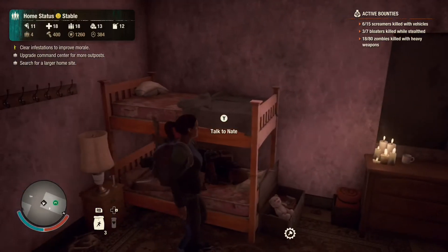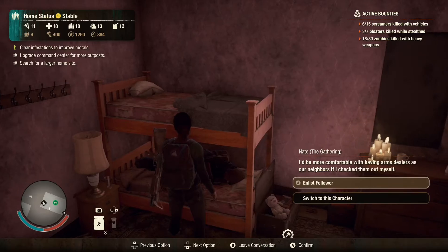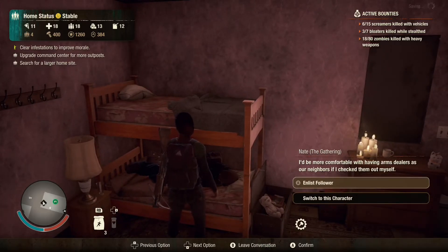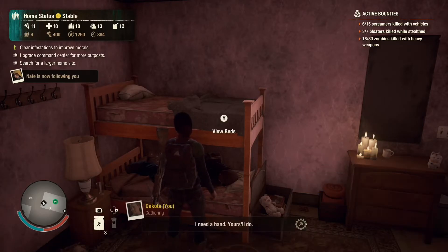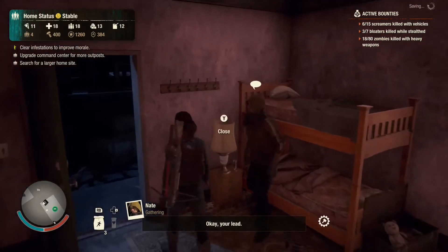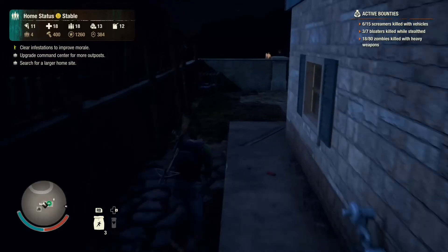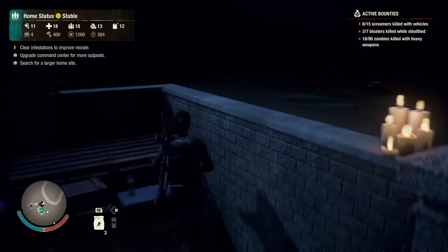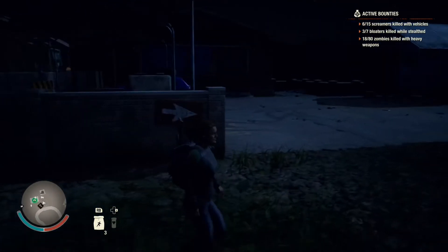We just got a call about some weapons. Nate says he'd be more comfortable having arms dealers as neighbors if he checked them out himself. Alright, his lead - let's go do it. Making sure we have ammo - yep, cool. We're gonna check out these arms dealers and maybe get some better weaponry.